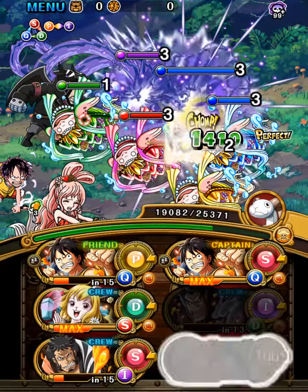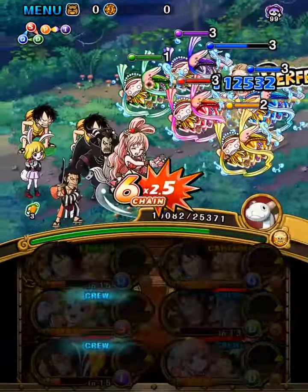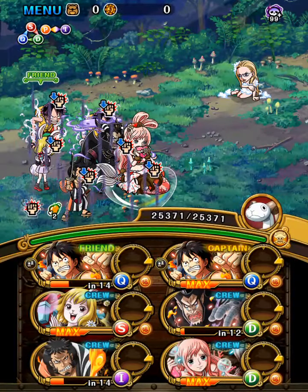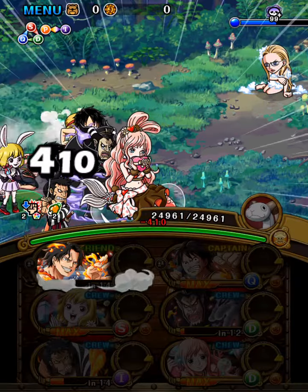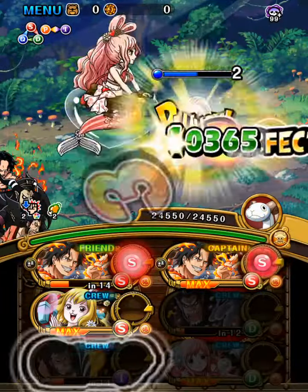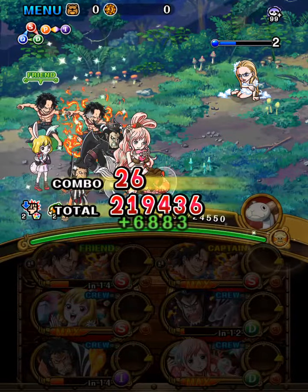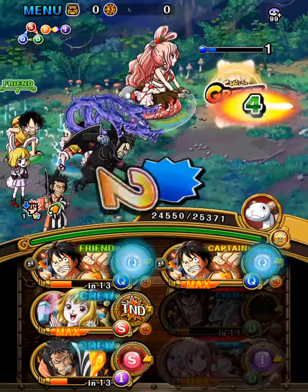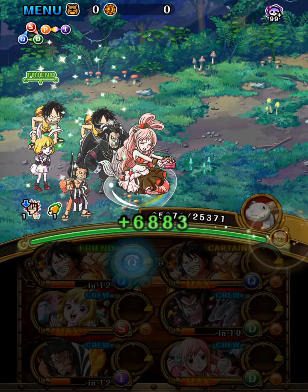Switching to Kalifa. She will every 2 turns empty our orbs and also halve our attack for 2 turns. And if she is below 20% she will put up a no-damage barrier, so you have to be careful about that — but it is only for 1 turn. Next time I am going to switch to the Luffies and just kill her. Or you could go ahead and skip the attack and let the poison work for you, while trying to get matching orbs.